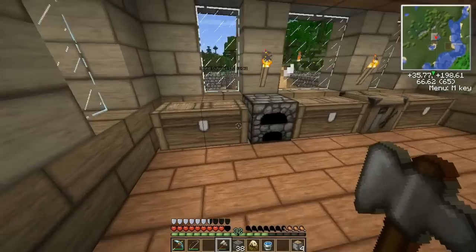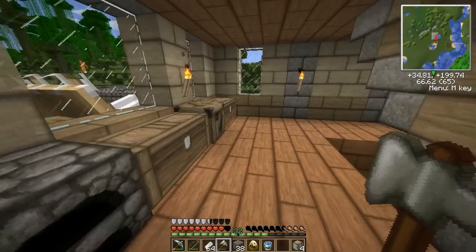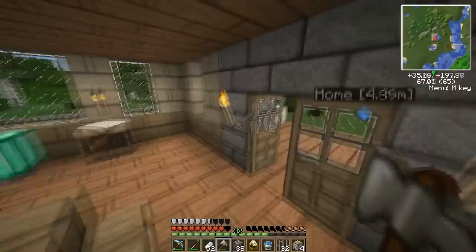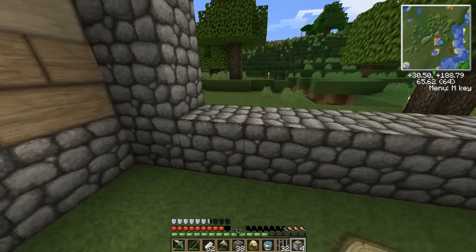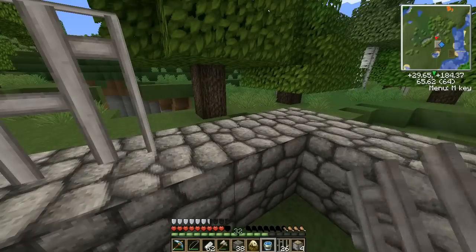Before I look up how to deal with feeding that thing — hopefully it doesn't starve to death or something — I want to, it's kind of a lot of iron bars, but how I want to do this is, for the Velociraptor, kind of make something like this on the outside.